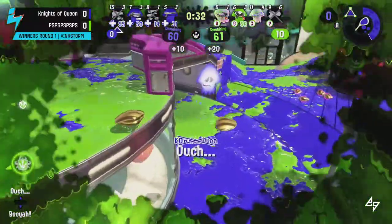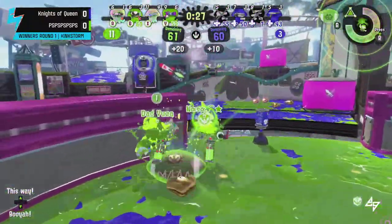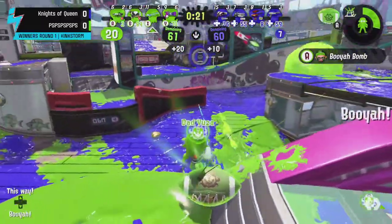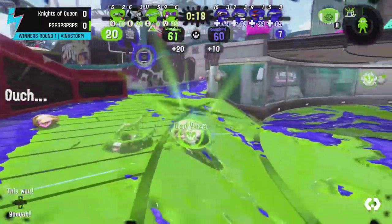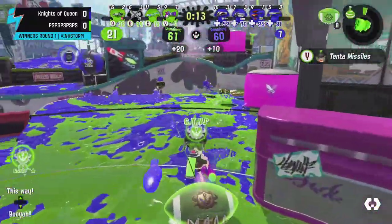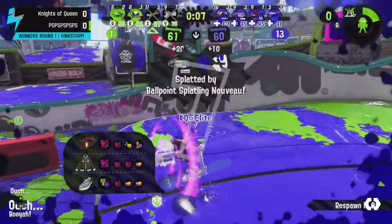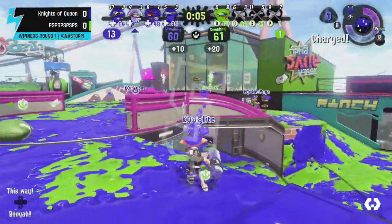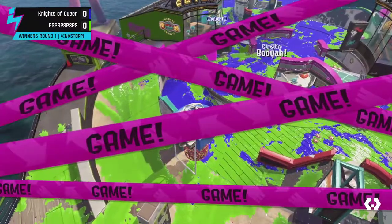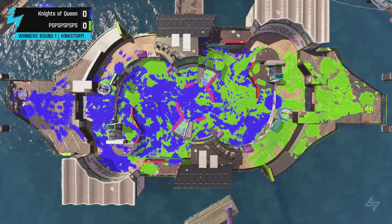PS is in a great position as the Squiffer gets another key pick. The bridge should be opening up — and in fact it's opening right now. Armor is coming out. All they have to do is pop the basket open and throw in one clam to take the lead. A Booyah Bomb comes in, but the T-Tech goes down for PS with about 15 seconds left. They have all the clams they need but two players go down — make that three — and with everybody getting wiped, Knights of Queens pops the basket.